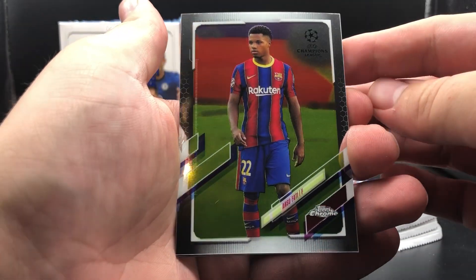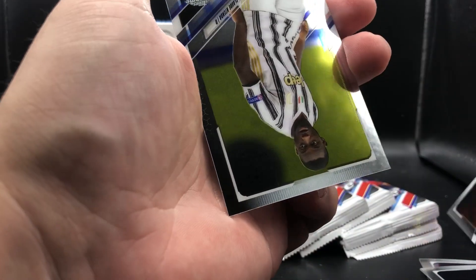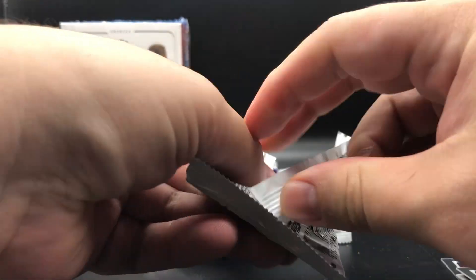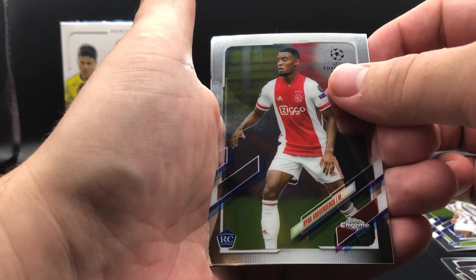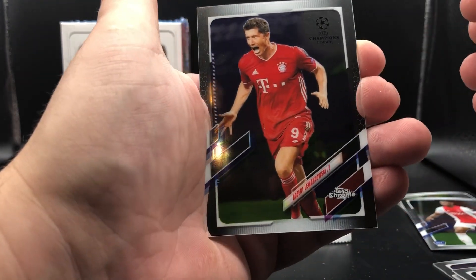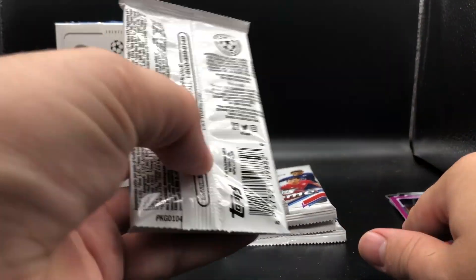Right off the bat, we got a Fati — not his rookie card, but we got a Fati, Champions League. Malcolm. Names are a little hard to see on these. So we got our first rookie, Neco Williams. And we have another rookie from Juventus, Jean-Claude Ntenda. These are actually very clean cards. I do like them a lot. We got a Ryan Gravenberch rookie, a Mason Greenwood — not a rookie, but we got a Fati and a Greenwood, they're pretty young, pretty exciting starlets. Robert Lewandowski. And we have our first parallel — it's Sergio Camello out of Atletico on the pink, numbered to 175. Nice first parallel.